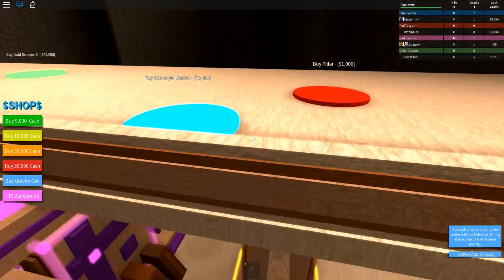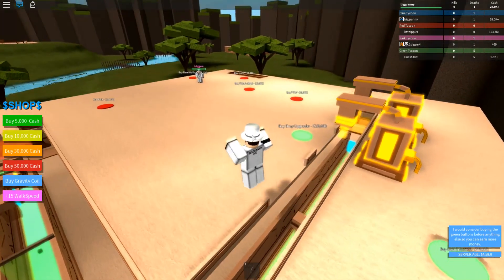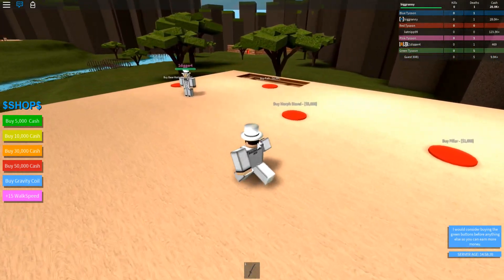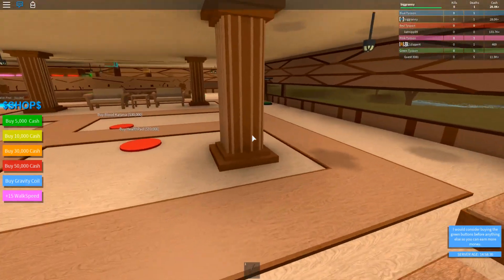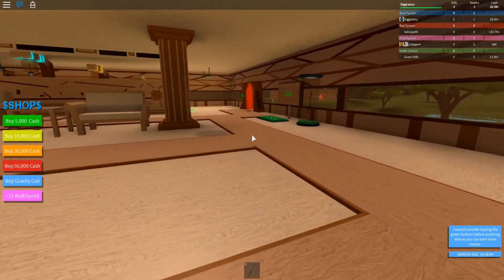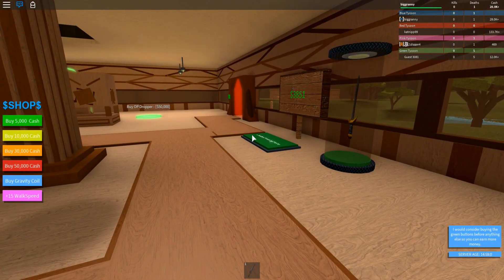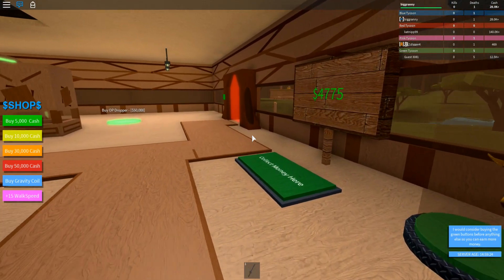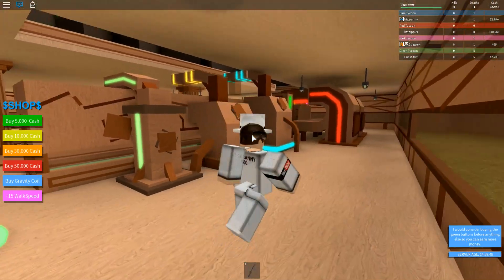I wonder how good that OP dropper is — it is going to touch some upgraders, so that's good. You can almost get that drop upgrader right there for the gold dropper too. I believe I'm making a lot more money now — it was kind of quick getting to 10k. There's already 3k and I just recently collected the money, so I think I'm making about 150 bucks a second.